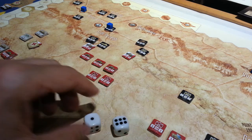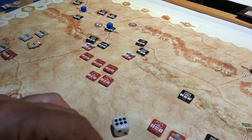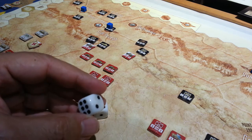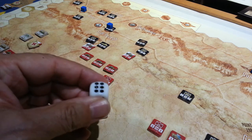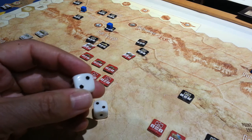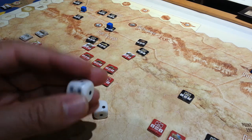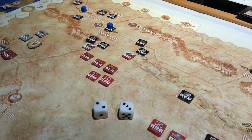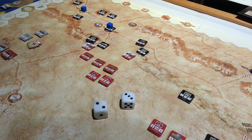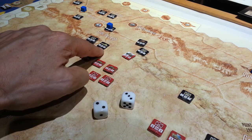Each side rolls a die. In this particular instance, the Commonwealth side rolled a two and the Axis side had rolled a six the turn before — they elected a two last turn, but rolled a three this turn. So here's where it gets interesting: highest number goes first.